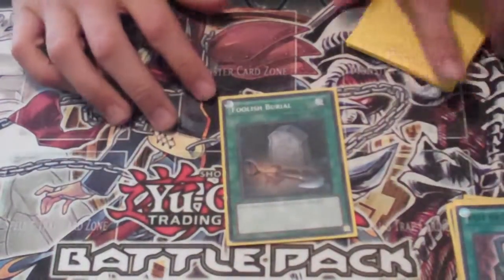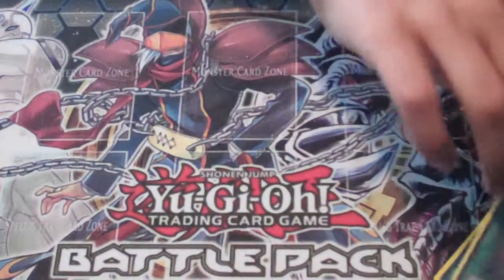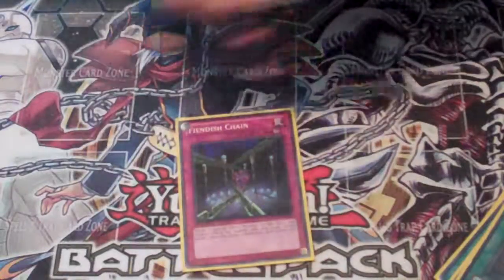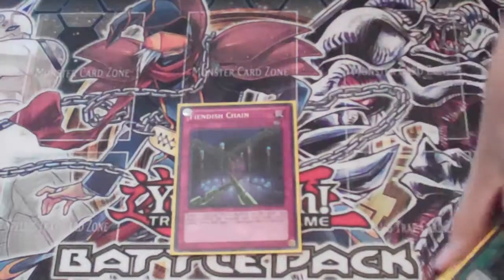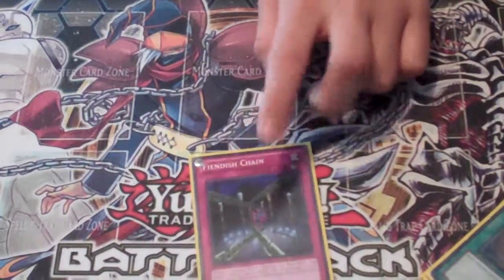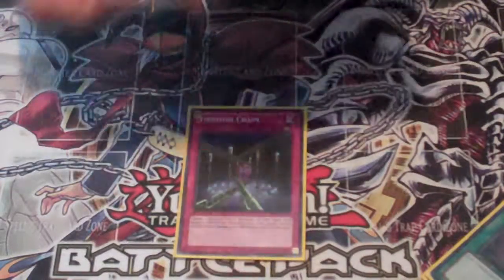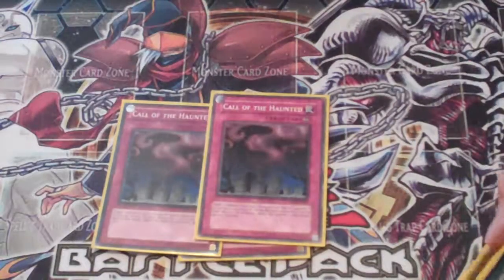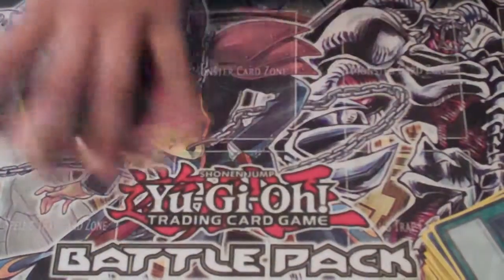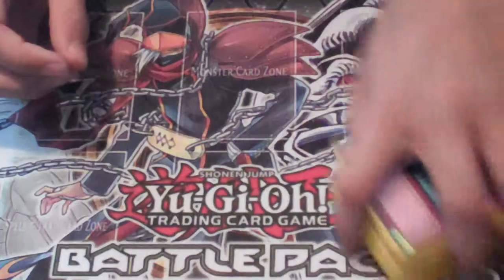Then we're playing Foolish Burial — if you don't end up drawing any of your equips, which is pretty unlikely given there are about five of them. One Phoenix Chain — just, you know what it does, it's probably screwed you over a few times. Call of the Haunted to revive your Dragonflies, Centipedes, boss monsters, stuff like that. Solemn Judgment, Double Solemn Warning, and Double Torrential for the standard field control package.